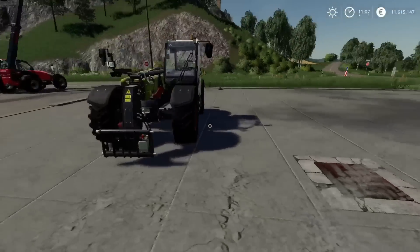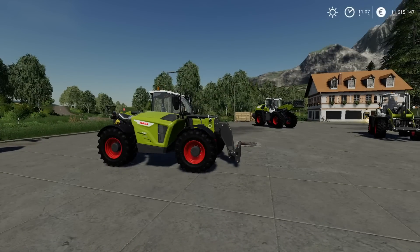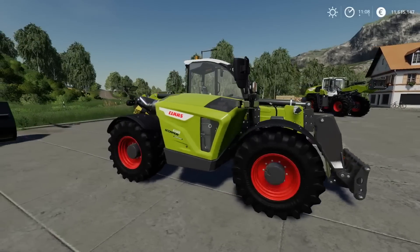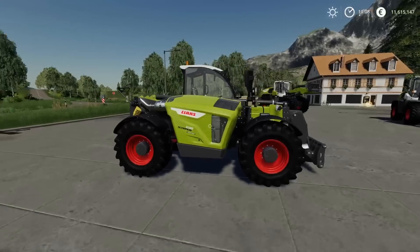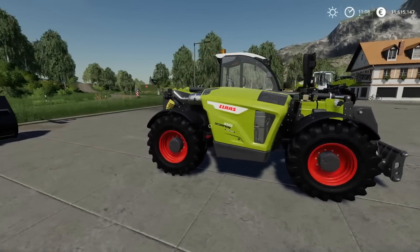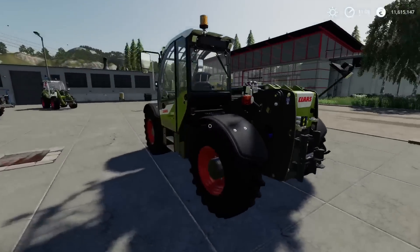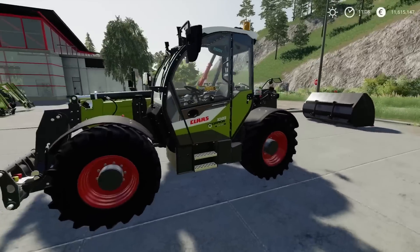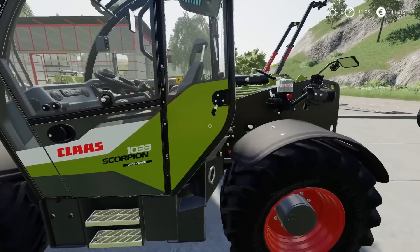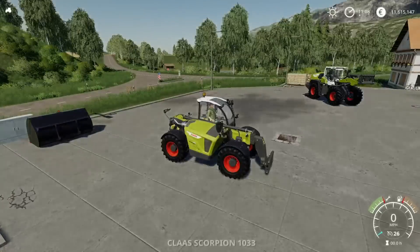That brings us to the last of our loaders — the CLAAS Scorpion. When I was up at Rickerby, the CLAAS dealership up in Carlisle, I got a really good look over one of these up close. It looks a little bit like the Manitou with that ergonomic, sloped, rounded-off edges style. It has something rather cool going for it — the detail on it, all the stickers and decals and information, is absolutely brilliant.